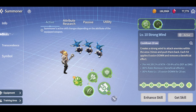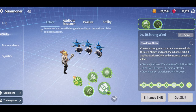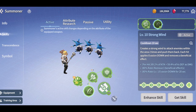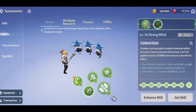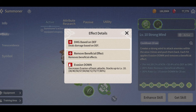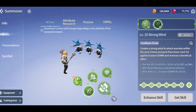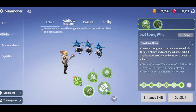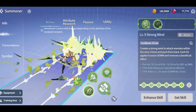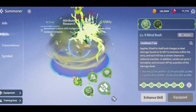For Cleave, his wind skill 1 has a new skill introduced: Strong Wind, 10-second cooldown, creates a strong wind to attack enemies within the area two times and push them back. Each hit applies evasion down and removes a beneficial effect. 10-second cooldown for a double strip and double evasion down. I'm not sure how impactful evasion down will be — it mostly buffs archers like Satian or magical archers — but a double strip on a 10-second cooldown and being AOE is game-changing.